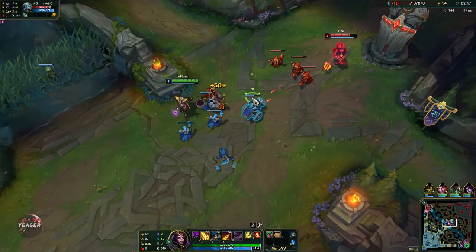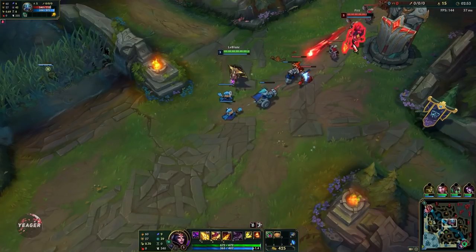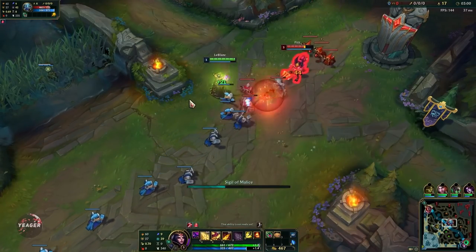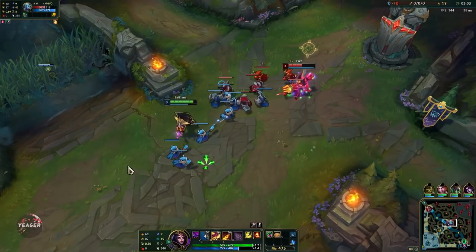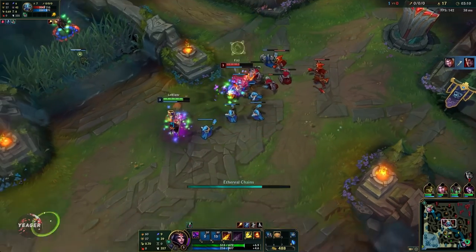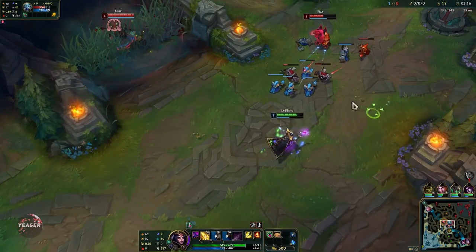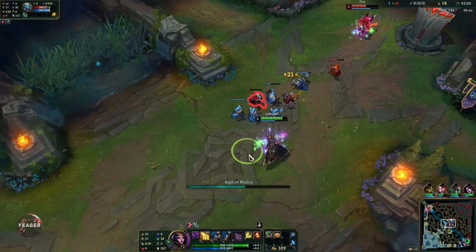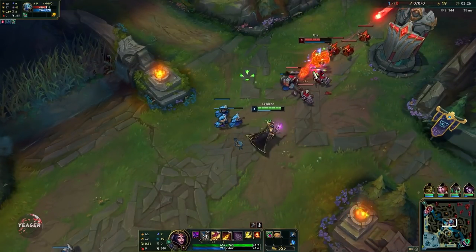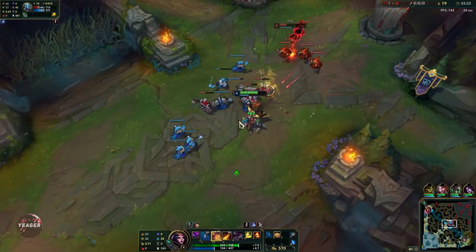Then you have your E, which is your chain. You hit the target, deal damage, and if they stay within range they get rooted. It also gives you true sight, so if you hit someone invisible they will be revealed. The great thing about this E is its long range — if you use it in melee range and they flash out, they will still be within range so it's very hard to avoid. You want to keep maxing W first because it gives you damage, mobility, and waveclear all in one ability.